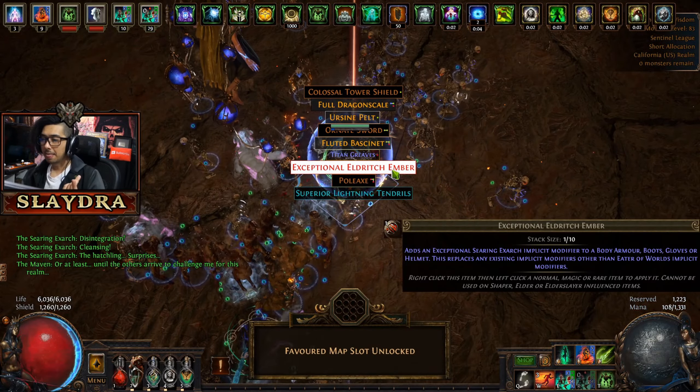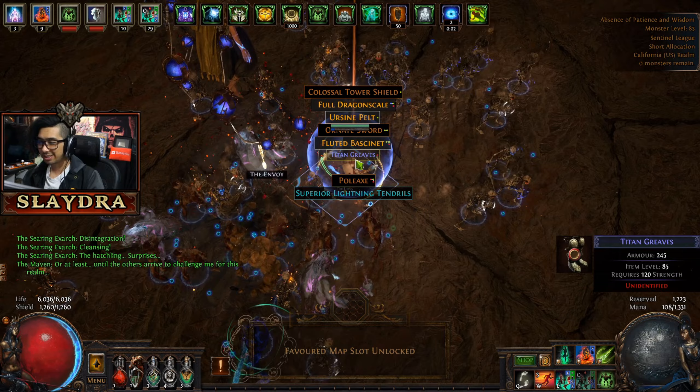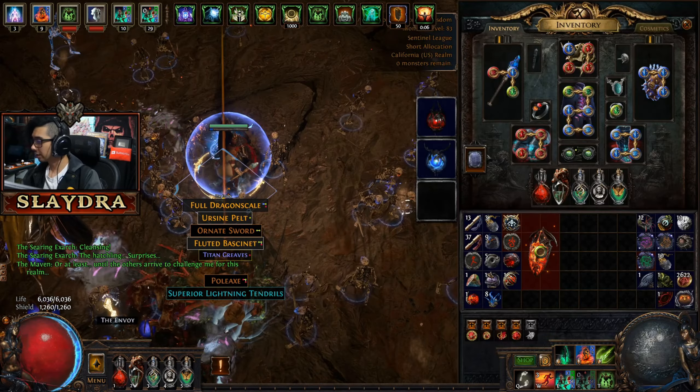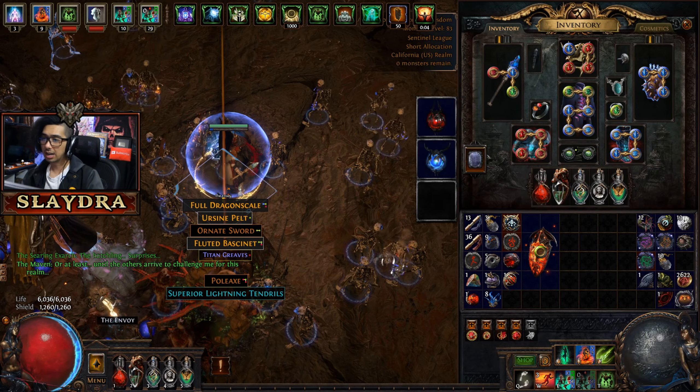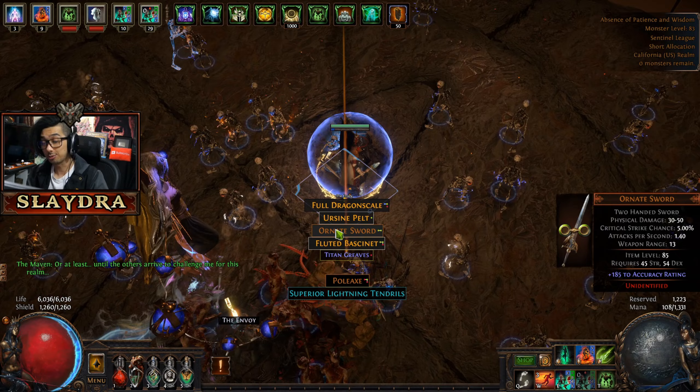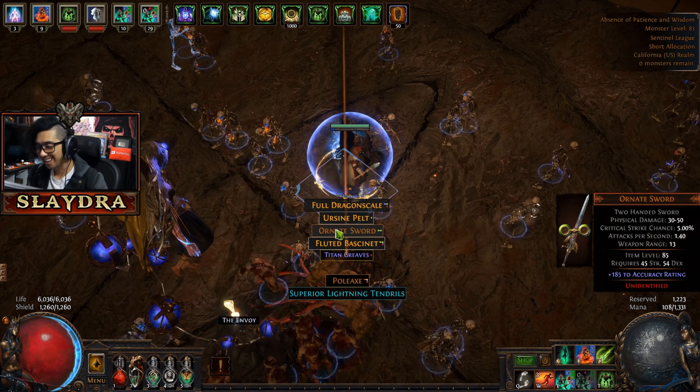We got the Voidstone, which is normal. The exceptional thing isn't really worth anything. We got the shield, but the shield's worth like one chaos. So basically we got nothing. The only thing that's really worth it is, of course, hopefully getting that Crystallized Omniscience.